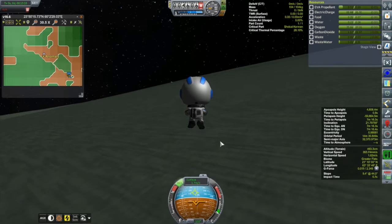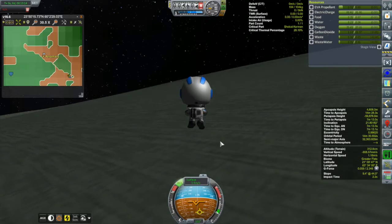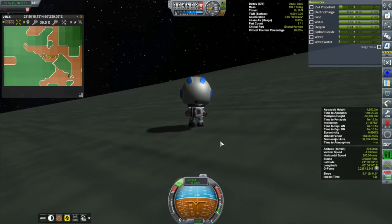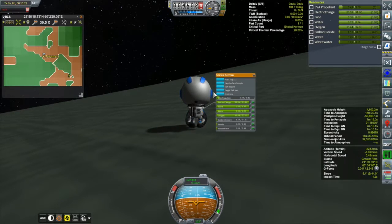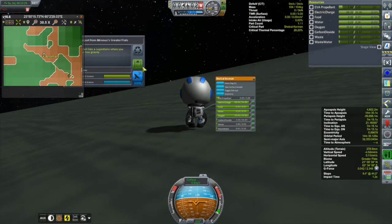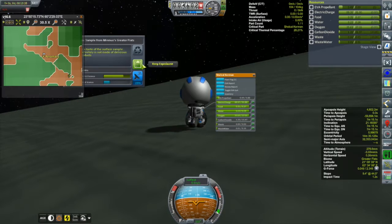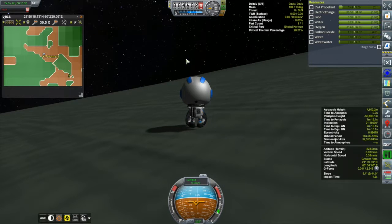We are now in the greater flats. I'll try and put him down a little bit more gently than what you saw a little while ago in the Highlands. Let's get the science out of the way first — EVA report, boom, surface sample, boom. That feels a little bit more worthwhile.